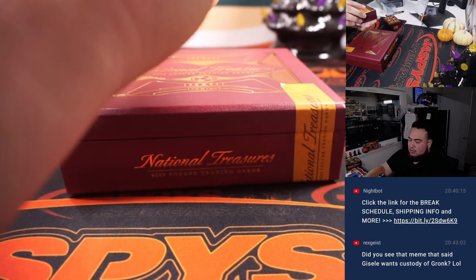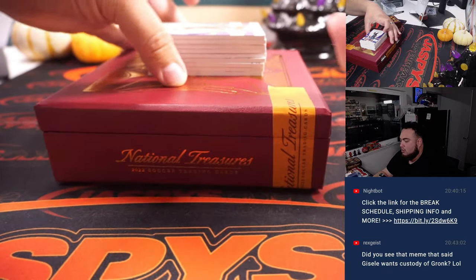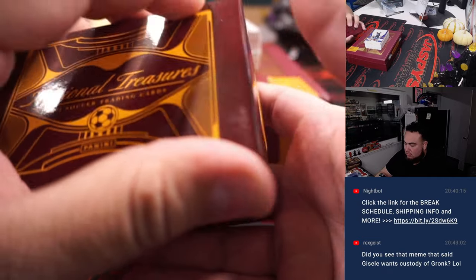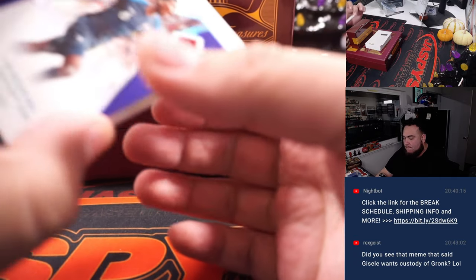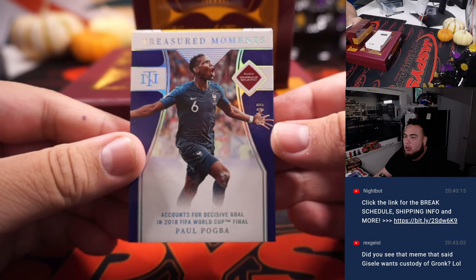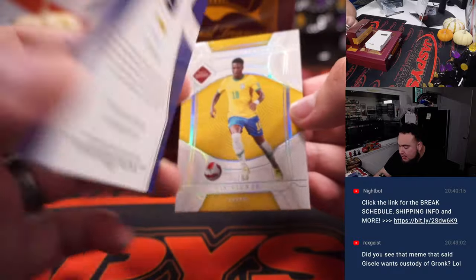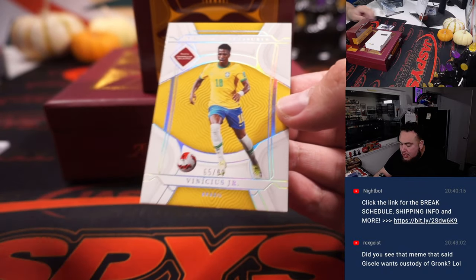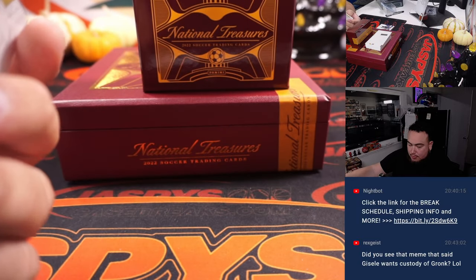Love to hit one of those. Here we go with the first ones. We got Paul Pogba for France, I believe, to 99. And we got a Vinny Jr., 65 out of 99, for Brazil. Nice one there for Carl for both.